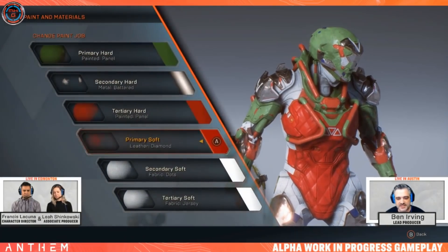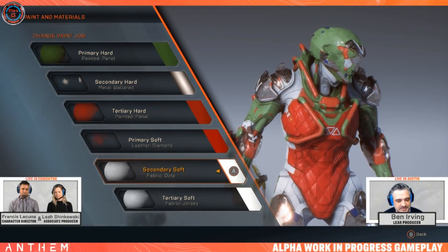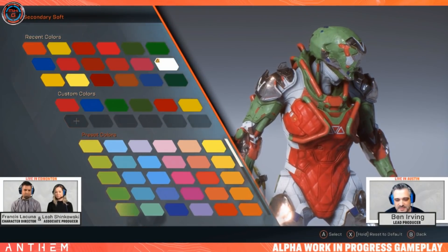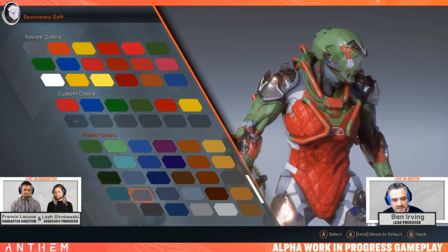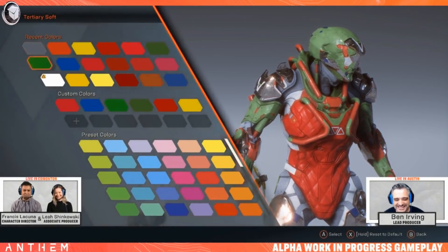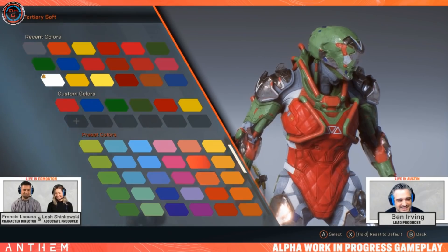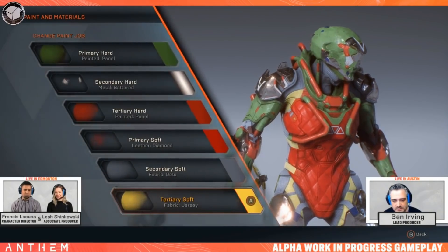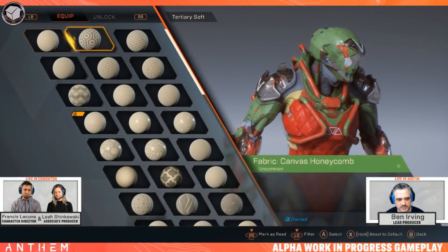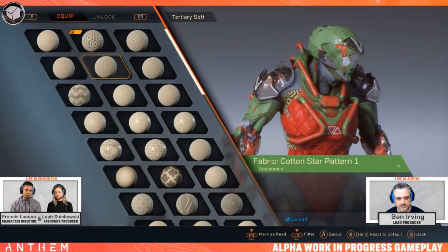What are you trying to aim for here, Francis? I'm going for a bounty hunter look. Once you've picked your colors, you can go ahead and pick any material and the colors will store and save, so you don't lose your settings — you can go back and iterate things on the fly.